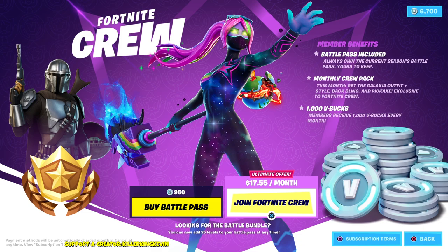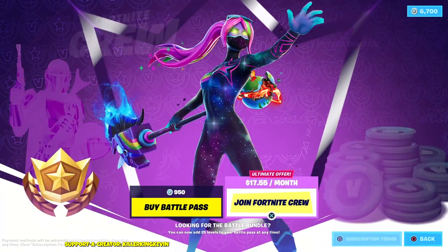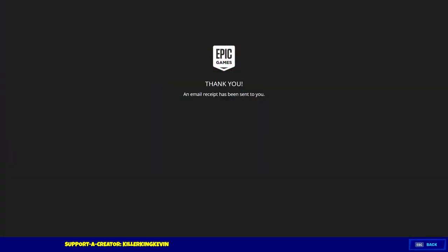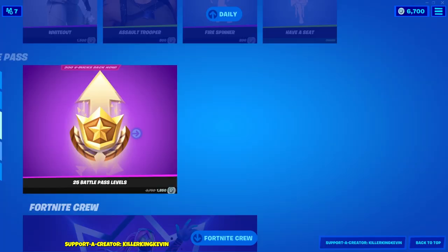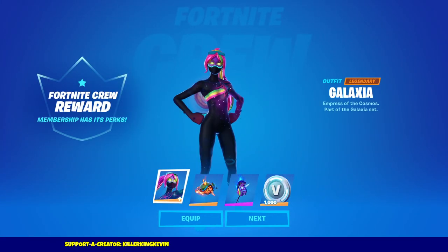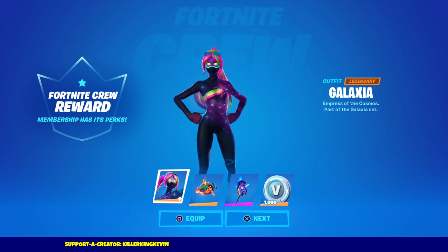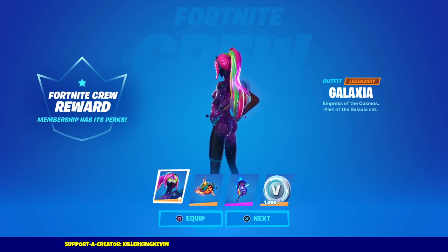At the bottom of the Item Shop you'll find the Fortnite Crew Pack — just click on it. It's $12 USD. Depending on where you live or your currency it may differ; for me it was $17 AUD, but the prices are equivalent conversions. Once you buy the Fortnite Crew Pack, you have to use a credit card or debit card — you can't use a gift card or a V-Bucks card. It must be a proper card because they save your payment details.